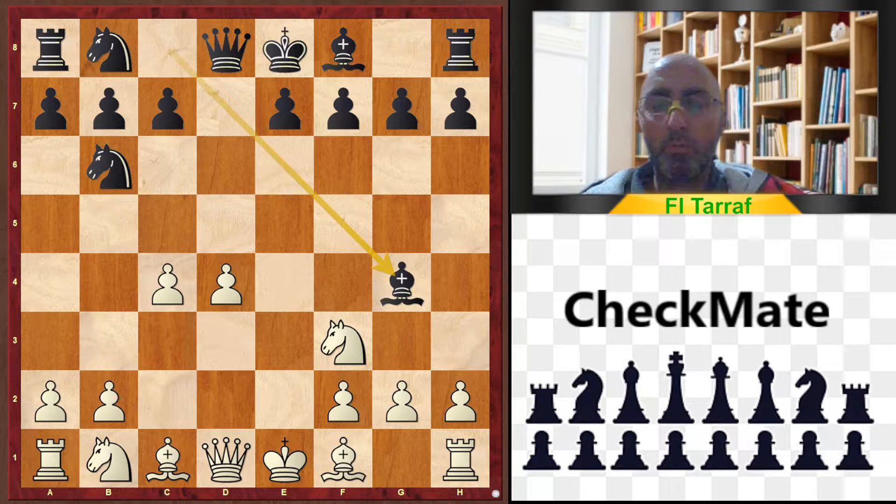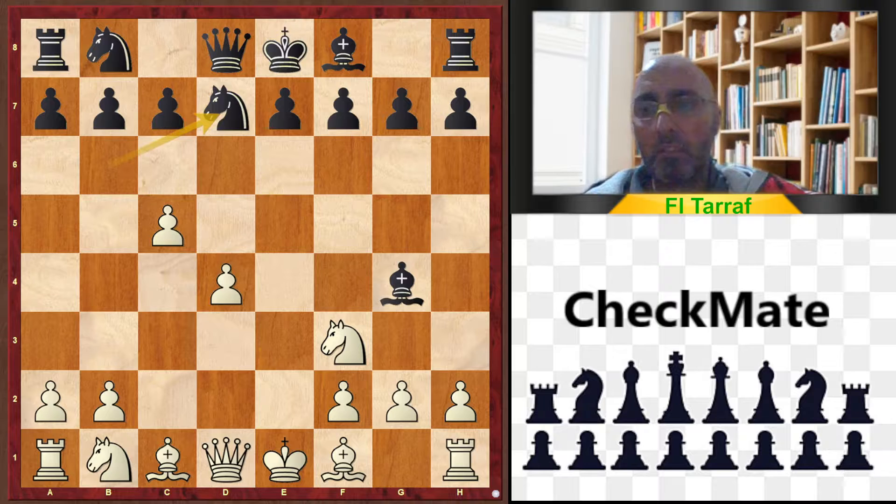Nf3, Bg4, and c5 — this is a tricky move that forces black or gives black a big chance to go wrong. The right move is to play N6 to d7, and this leads to an unclear position for both sides.